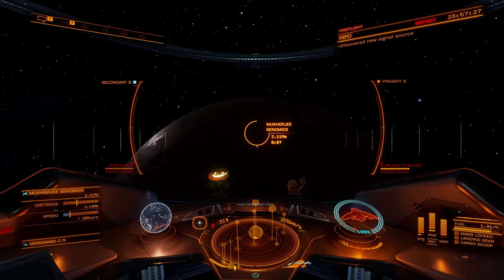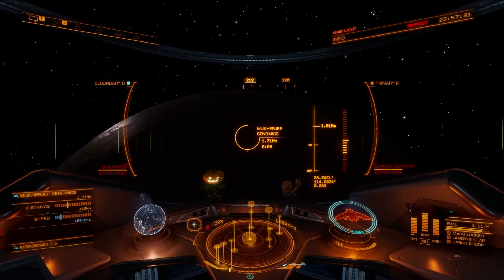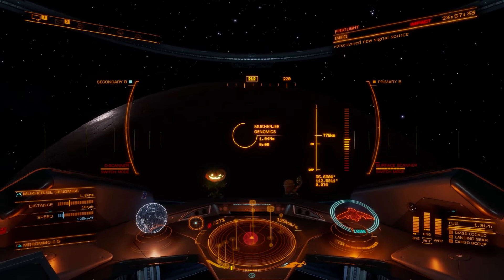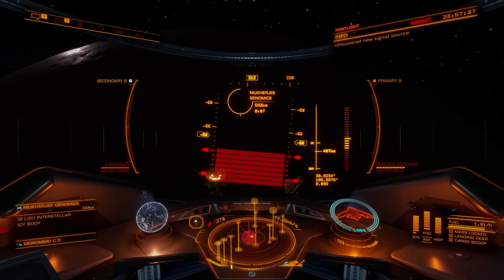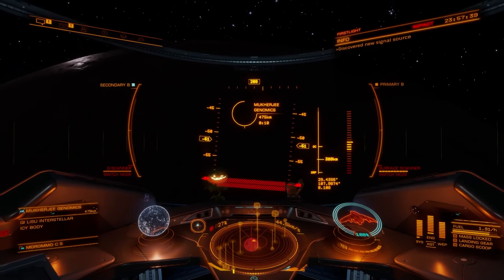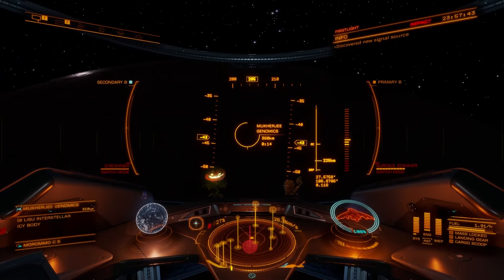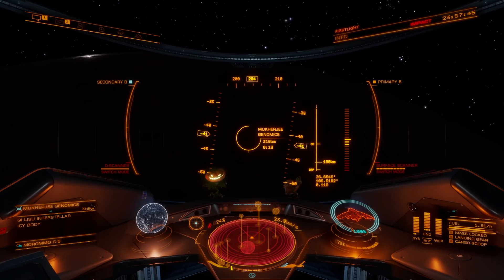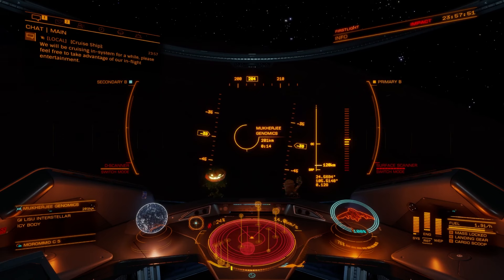Good evening campers and welcome back to Elite Dangerous. I'm Commander Exorcist and today we are on approach to Mukherjee Genomics in the Moromo system. We are going to do a little bit of thrift store shopping — settlement clearing and searching through some storage lockers for things I need to upgrade my Karma rocket launchers.